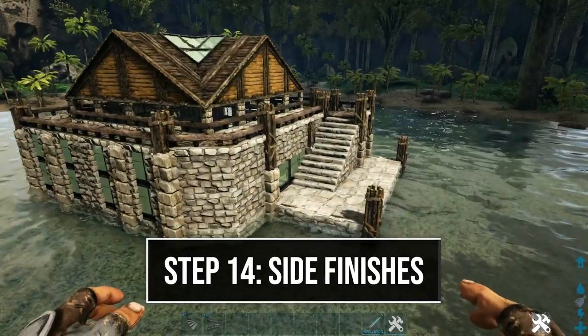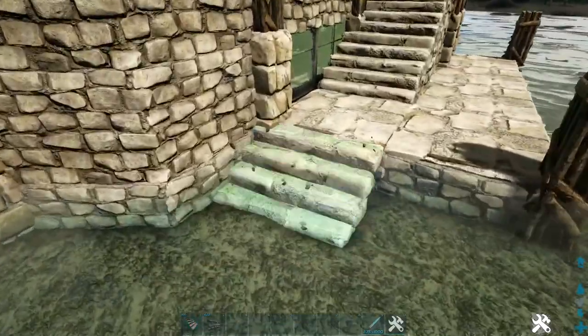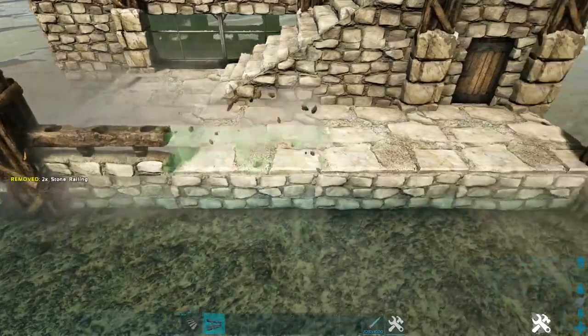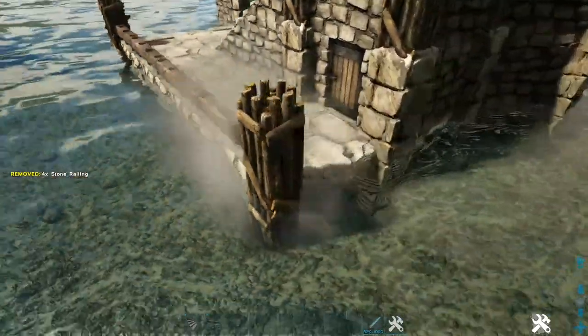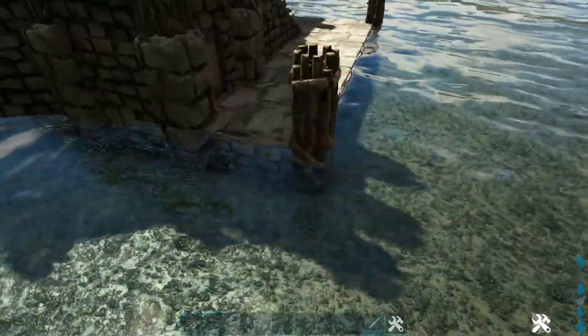Now we will come to either one of our sides here and do a few more things. First we're going to add two stone stairs here on the front, then just go ahead and add four stone railings on the side and one on the back. Then go over to your other side and do the exact same thing over here.